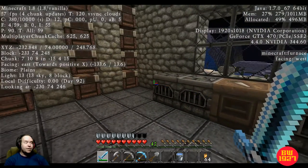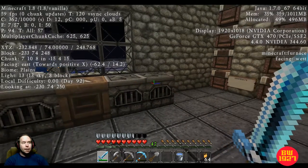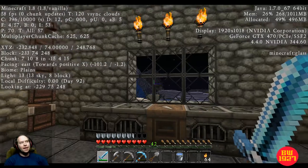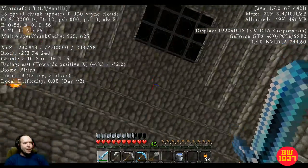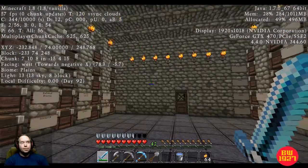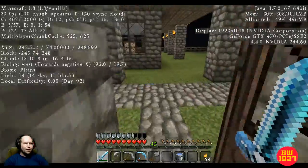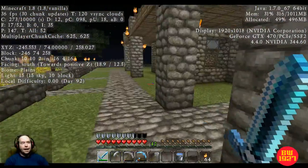I've actually had all four furnaces going — one for iron ore, one for gold, and I used these two because I needed a bunch of windows. As you can see I used a bunch of furnaces to melt down sand into glass, so I even have a little skylight here. This is actually a pretty big room but as you can see it's nighttime and it's very well lit.